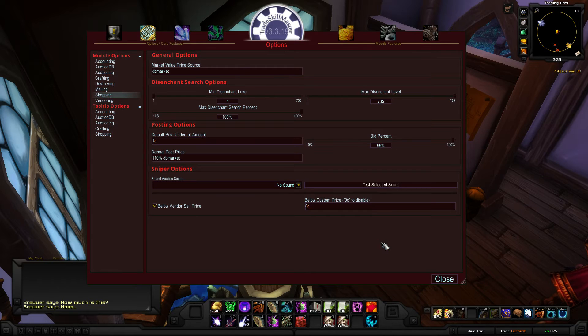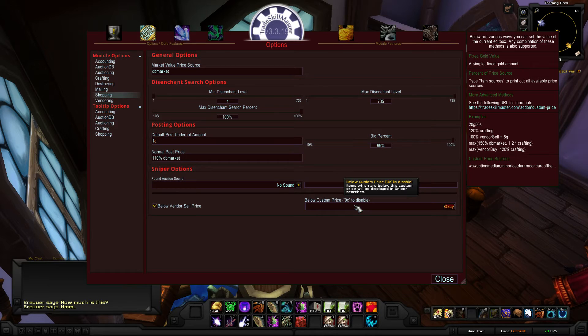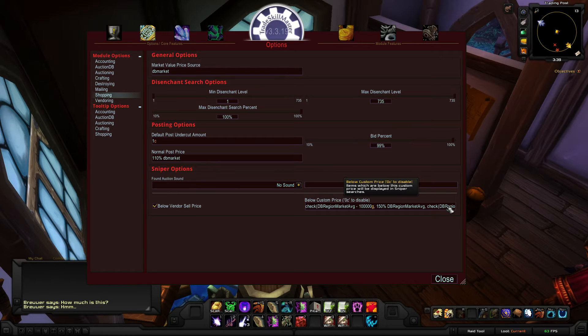Right now we're just going to paste in a small custom price. Don't worry about this — at the end of this video I'll give you links to different people's pastebins that have tweaked current settings over time, taking into account multiple different price sources. You don't have to come up with your own custom price, but if you so choose to, you can perfectly come up with any price source that you want.